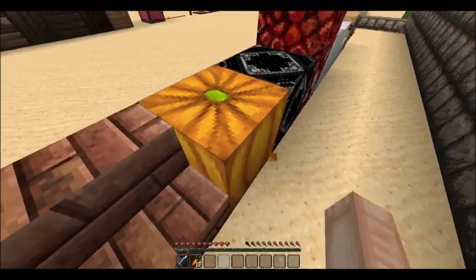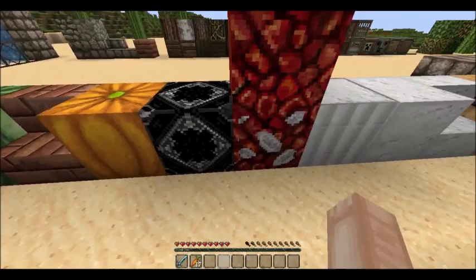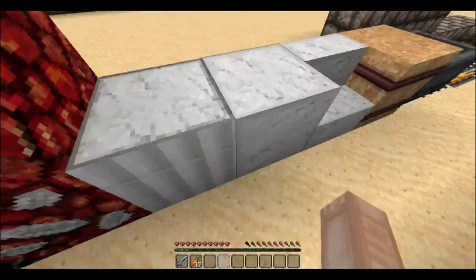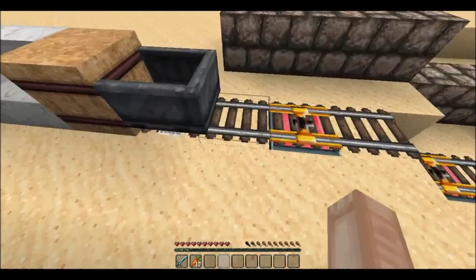This is melon, this is brick stairs, and this is pumpkin which actually has no face — kind of cool. This is end stone, which is amazing — if you go to the End that will look really cool with decorations. This is nether quartz and this is nether rack, the block you walk on in the Nether. This is a nether pillar, quartz pillar, and quartz stairs.